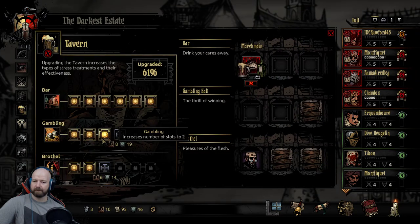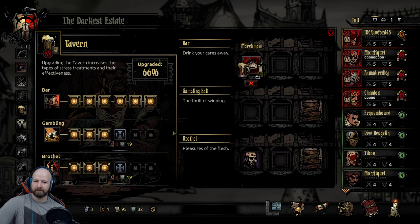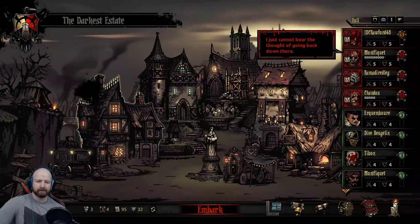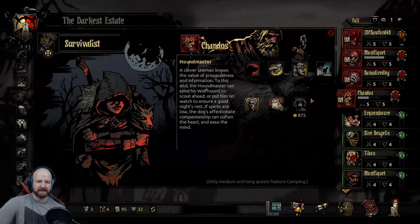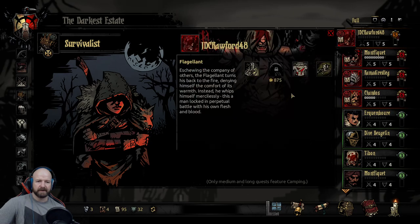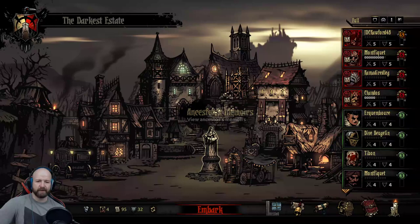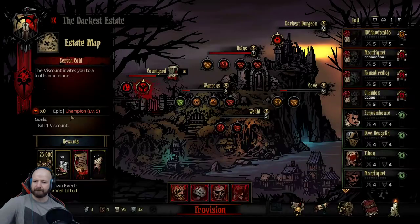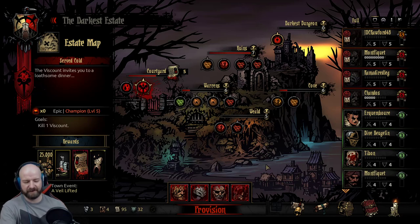All manner of diversion and dalliance await those who cross the threshold with coin in hand. Do we have everything we need for camping skills? I'm pretty sure we do. Let's unseat the Viscount - in the next episode, for those of you watching on YouTube.